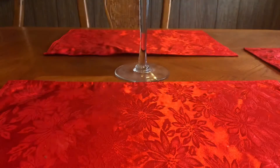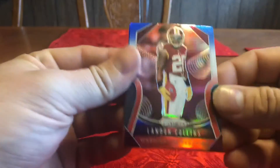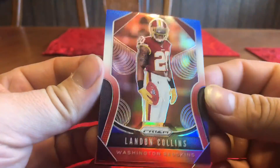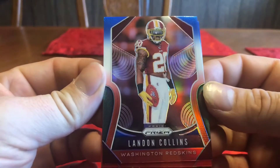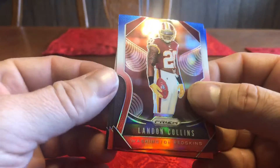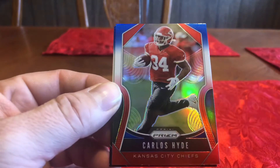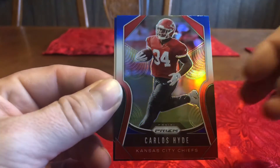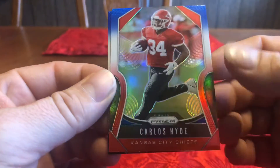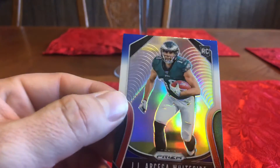All right, red white and blue pack. We've got Landon Collins — I like these red white and blues, they look pretty cool. Every time I see this though, I think of the number five for some reason. Next one is Carlos Hyde for the Chiefs — well, not for the Chiefs anymore. And last one is JJ Arcega-Whiteside, rookie.